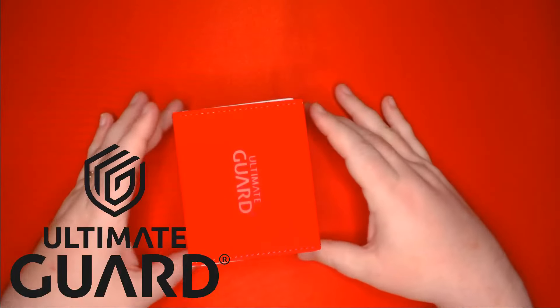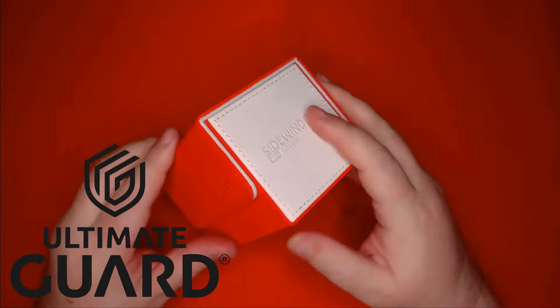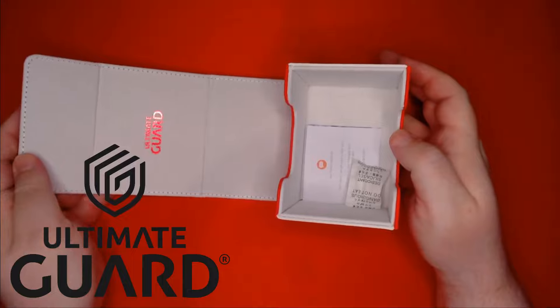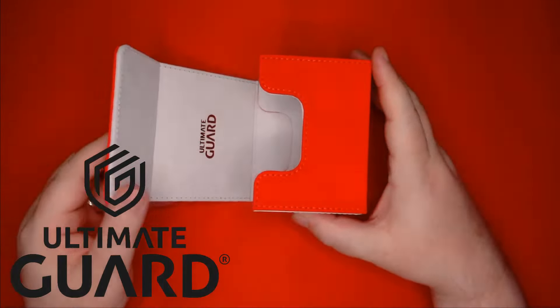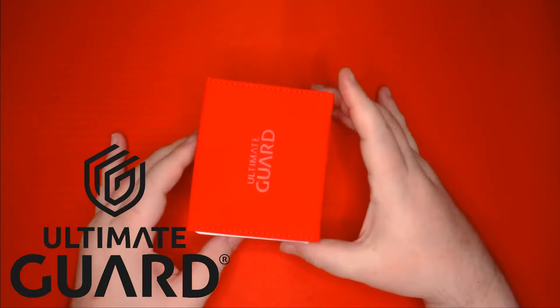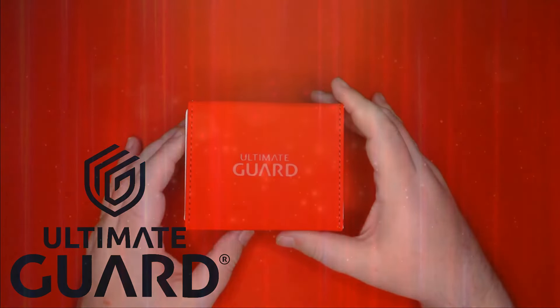But before we get to our decklist, a quick word from our sponsor, Ultimate Guard. One of my favorite products Ultimate Guard has is their Xenoskin Sidewinder. The Sidewinder has a soft microfiber lining as well as the rugged Xenoskin shell we've all come to love. While the Sidewinder isn't a new product, they are now available in the beautiful Two-Tone Synergy series, like this red-white one seen here. Find out if your local game store carries Ultimate Guard products, or click the link below to order one from Amazon.